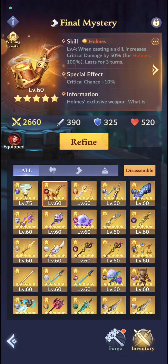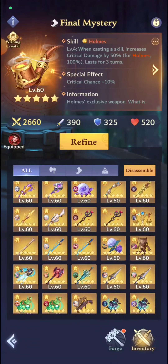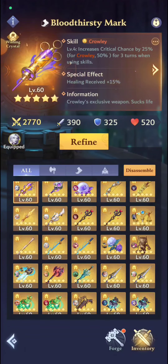We're going to start off with the very first one I want to talk about - it's actually the worst one of all. Crowley has it: Healing Received 15% is probably the worst special effect. This really helps if you're pretty much dying and one of your healers heals you and you receive 15% more heals - and that's pretty much it. But if you have a bunch of shields and you already have full life, this is completely useless most of the time. So if you're not running healers and you're not losing life, this is going to be really useless.